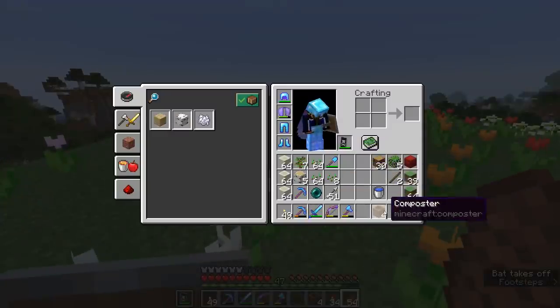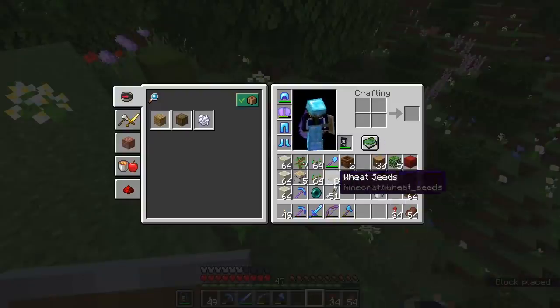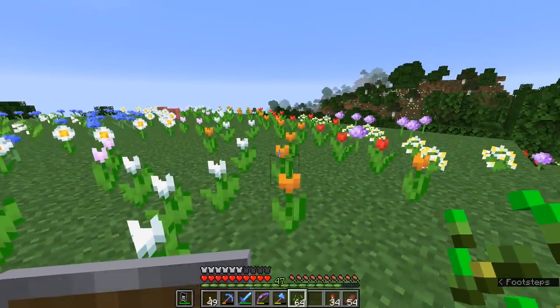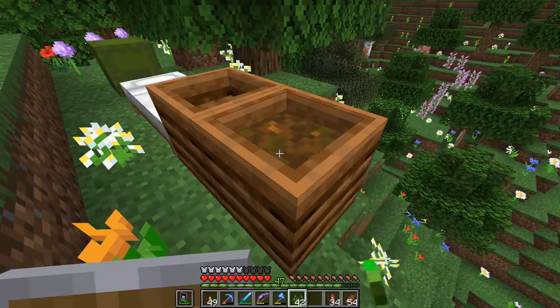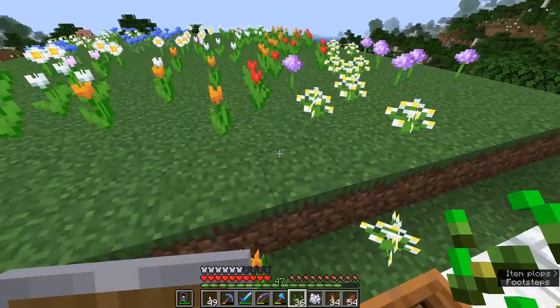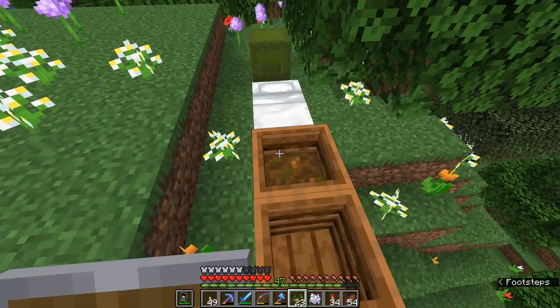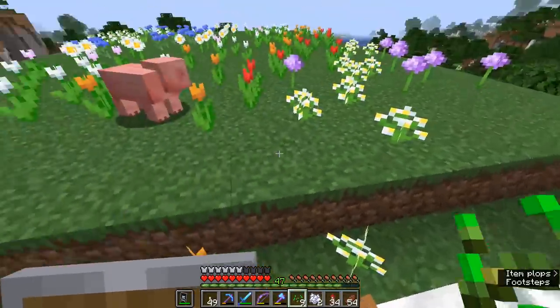Whenever you bone-meal the ground, you also get a lot of grass entities and tall grass growing up. So from that I've had a ton of wheat seeds, which I plan to add to a composter. When we have things automatically collected, it's still going to generate a whole bunch of grass. Having a composter nearby to compost all the wheat seeds is going to mean we get to feed a little bit more bone meal back into the system.